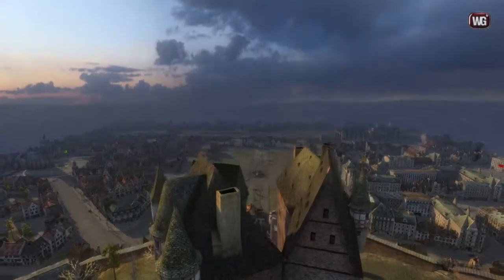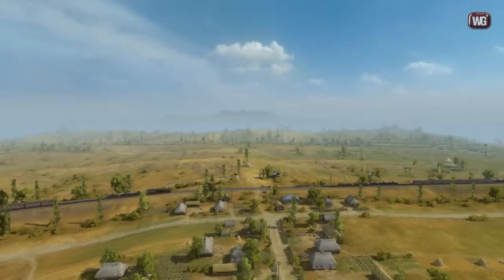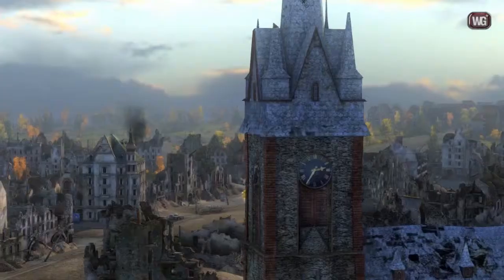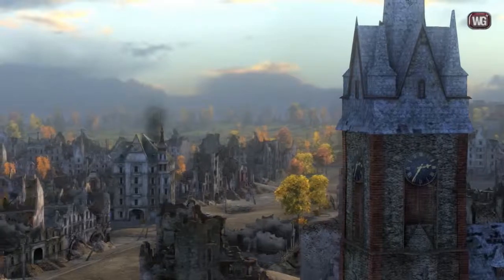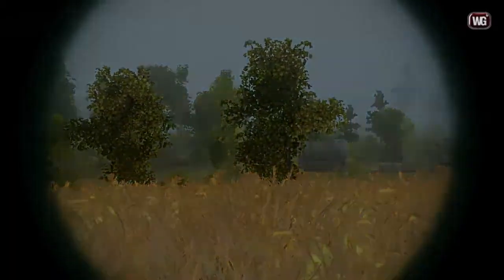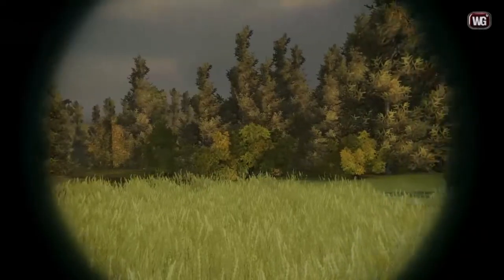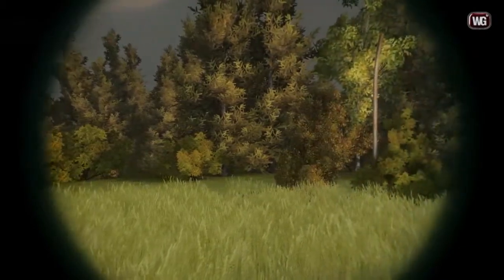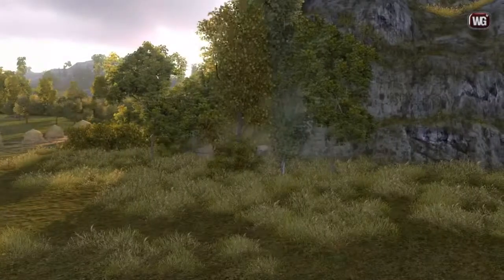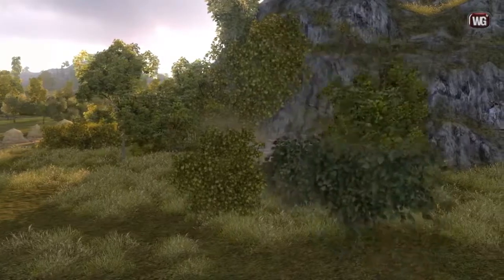Now let's talk about the small changes. Draw range of landscape and objects was increased from 1,000 to 1,400 meters for maximum graphic quality. This means that players who select this quality will see the fog of war beyond the horizon and will be able to see the entire map. The developers also improved rendering performance of trees and vegetation, which should reduce FPS drops in sniper mode or when there is a large amount of vegetation on screen. Additionally, fallen trees can now cover your tank with their upper branches.